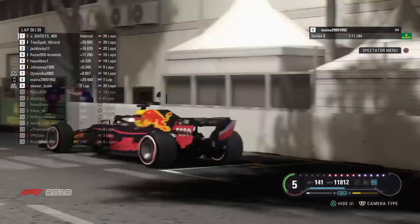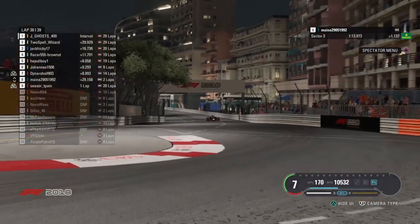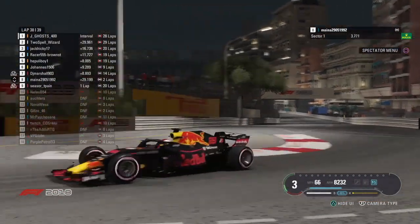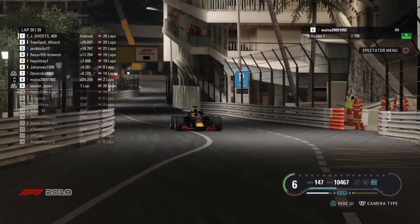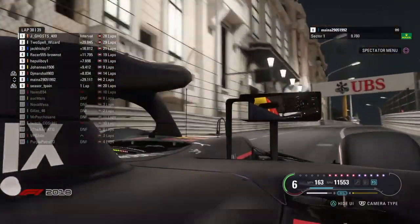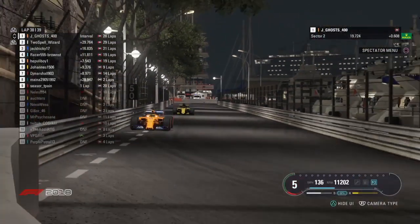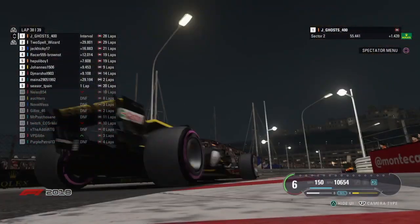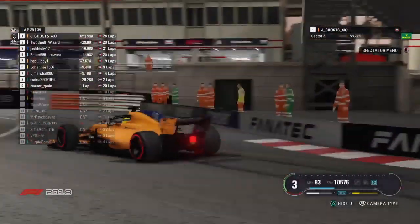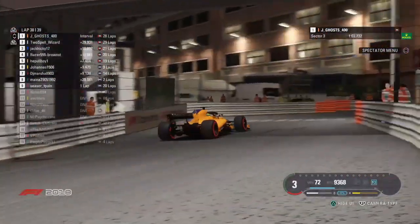Two laps to go for Jay Ghost at the front. If nothing changes, with two laps to go, he's going to win. Maynard didn't do it — I'm really disappointed he hasn't set a fastest lap. Jay Ghost, with a win, is going to move on to 240 points. Cesar T-Pain, with two points, is going to go to 227. So into the last three races of the year, Jay Ghost is going to take the championship lead for the first time since about October. And 13 points is the gap as he approaches Rascas for the final time.